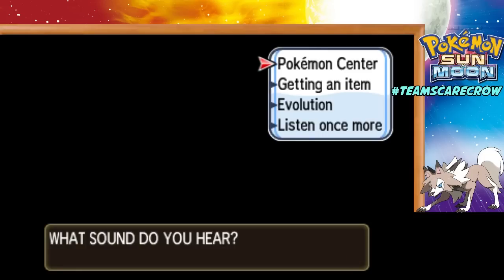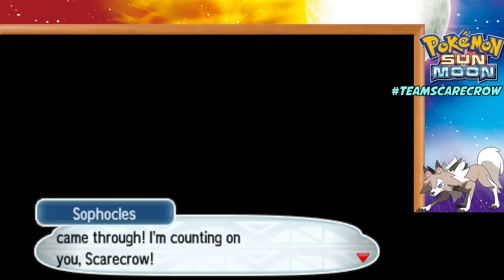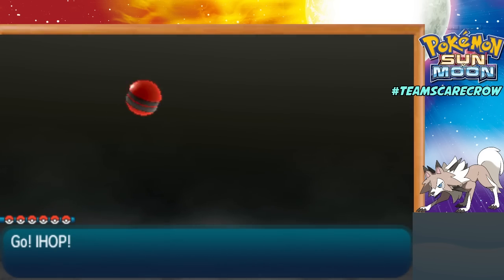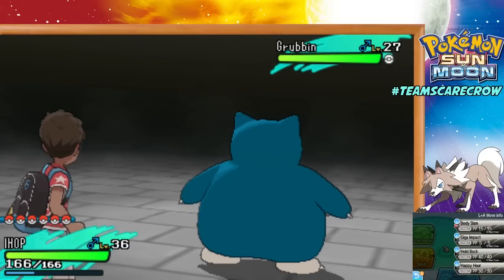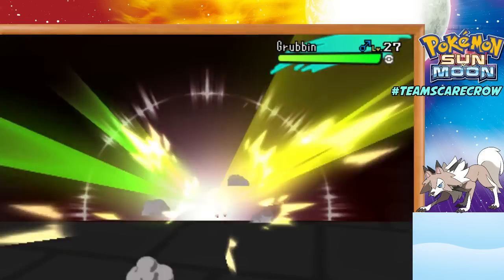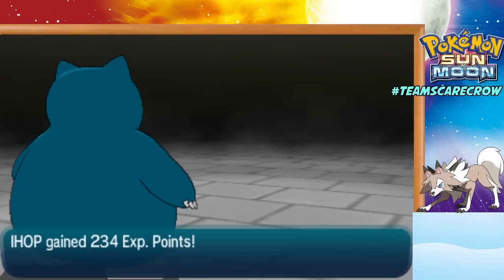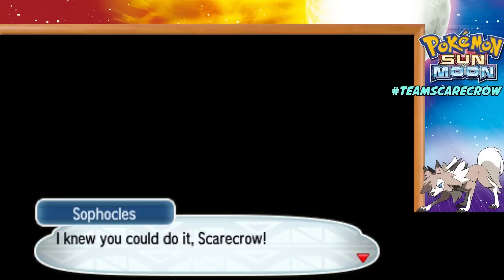Alright, easy enough. That is the Pokémon Center sound. A Pokémon came through, so we have to defeat it — a Grubbin. That's easy. This is a wild Pokémon battle, so I'm just going to go ahead and go all in here and one-hit KO with Giga Impact. What I'm going to do after this is switch Lycanroc to the front of my party. I'm probably not going to be battling too many trainers in this trial — you normally just battle a bunch of wild Pokémon and then the Totem Pokémon.